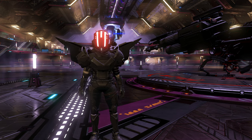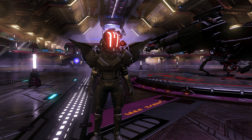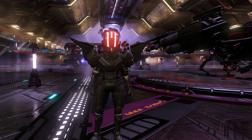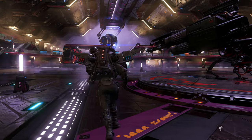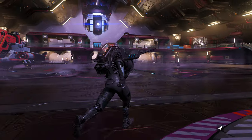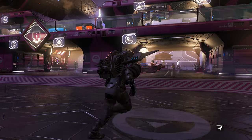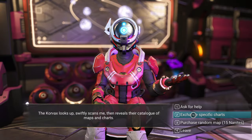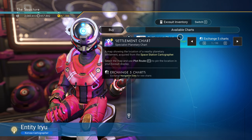Hello everyone. In this video I want to show you how to get settlements — I want to make sure that you guys can go ahead and get a settlement if you don't know how to already claim one. So let's get right into it. You can go ahead and find a space station, and if you go to the kiosk on the right on the bottom floor, this guy right here will sell you some charts. You can talk to the cartographer, exchange for specific charts, and it'll be at the very bottom.